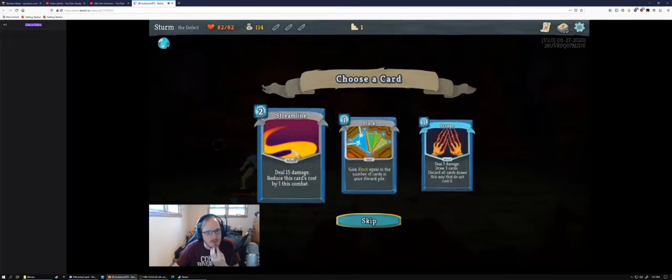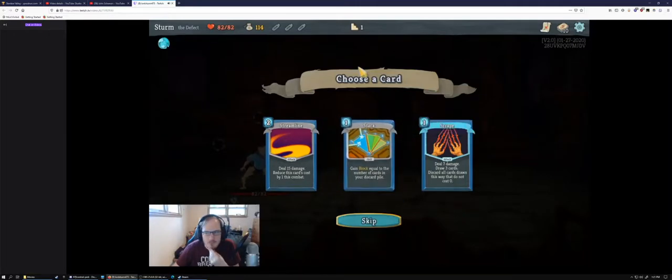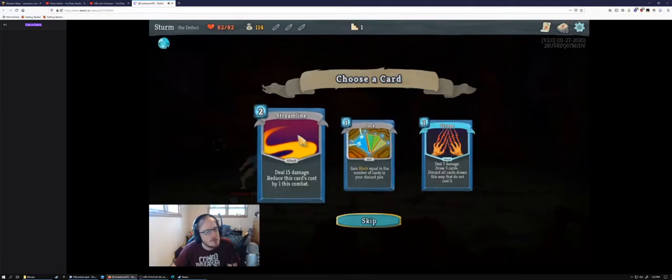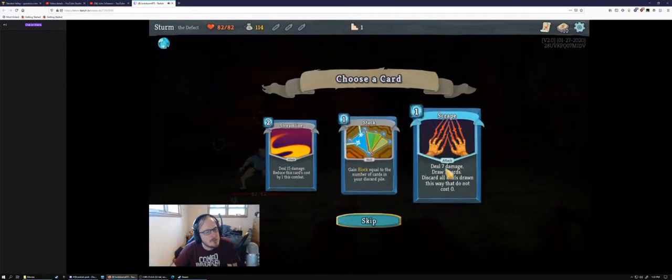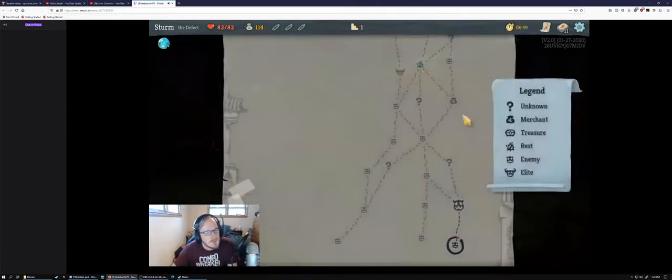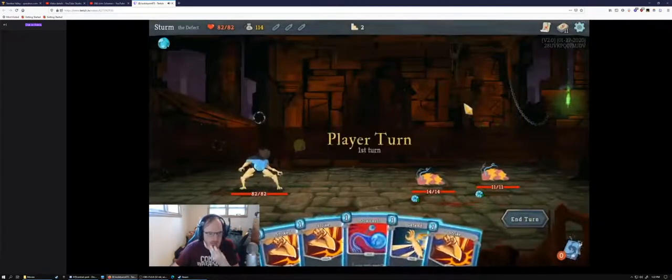Of these three card rewards, I'm not in love with any of them. Not the block one, because our deck is already very skill-heavy and we just straight-up get hurt by Gremlin Nob — that makes that fight even worse. I think you take Streamline. We're looking for cards that get us through Act 1. It's better than nothing.